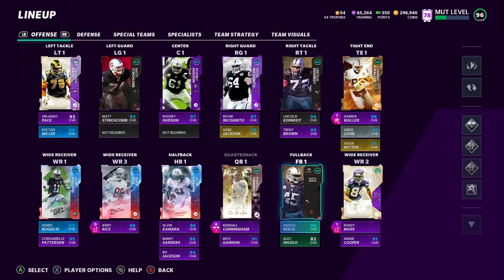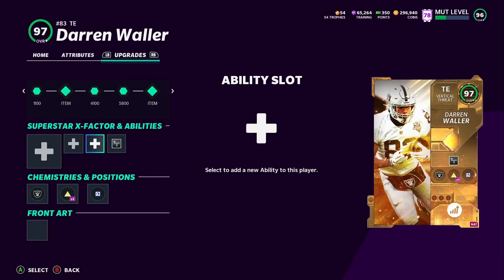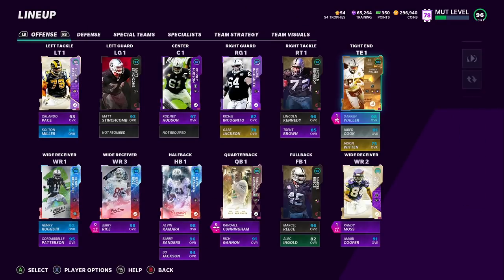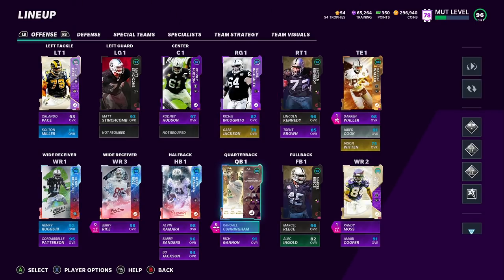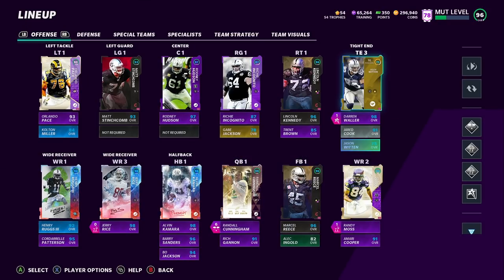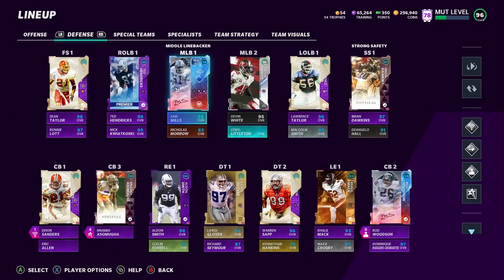We'll pair him with Randy Moss, Waller, Terry McLaurin, and Jerry Rice. The other abilities: I use Playmaker, and I use deep out elite on Darren Waller and Randy Moss — both of them will catch streaks and deep corner routes. That's my last two AP. We got six on Randall Cunningham with gunslinger and hot route master, one each on Waller and Randy Moss, and four on Playmaker with Terry McLaurin — which I think is the best ability in the game.